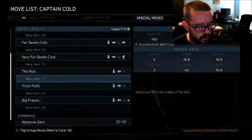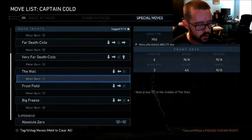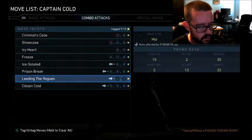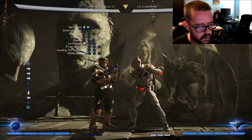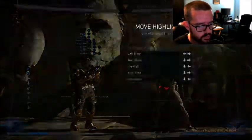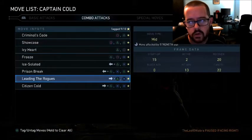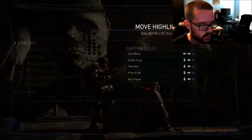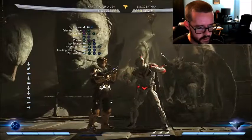You're only plus three though, so you're not at a crazy advantage. But your forward advancing is really good. So your forward advancing two-three string is really good, and you can hit confirm that into a full combo. So it's interesting. I actually do like this — before that would just push away so far, but now you can literally just dash in once and get something going.